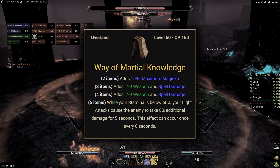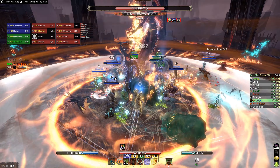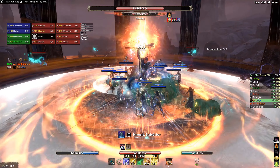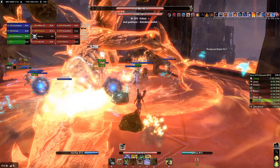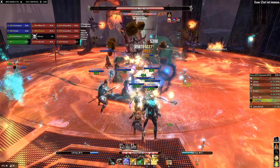While your stamina is below 50%, your light attacks cause the enemy to take 8% additional damage for 5 seconds. This effect can occur once every 8 seconds, giving a maximum uptime of 62.5% and roughly a 4% damage increase because of how percent damage modifiers are calculated. The cooldown is global, so the set can only be applied to one target at a time.